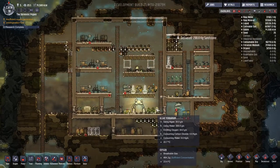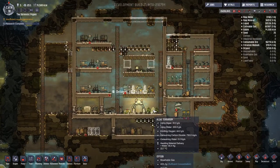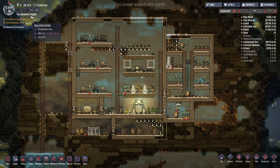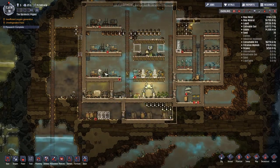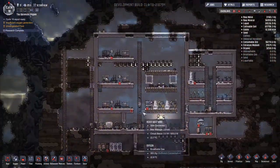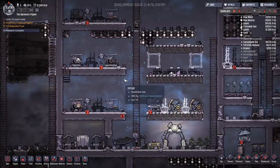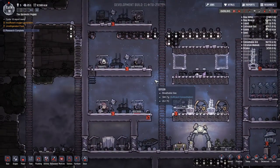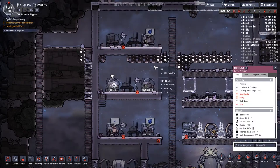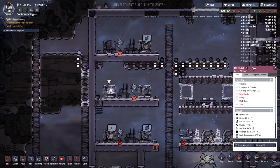Hey guys, welcome back to Oxygen Not Included: The Thermal Update. We are in the Optimistic Pig Pen as shown on the top left. We've got ourselves five duplicants now. I've had a little thought between last episode and this one — it's been about 15 minutes — and I've decided we need to change Super Kitty and Nad's names around. I'm literally going to call this guy Nads, and we'll have Super Kitty over here.